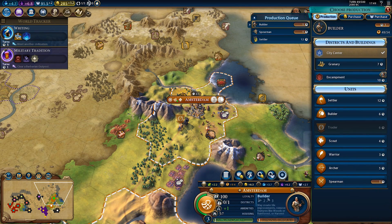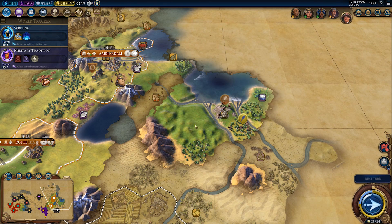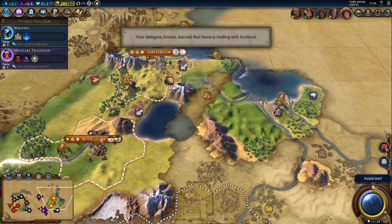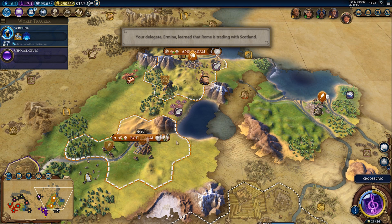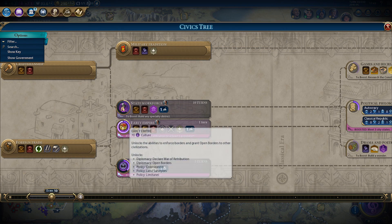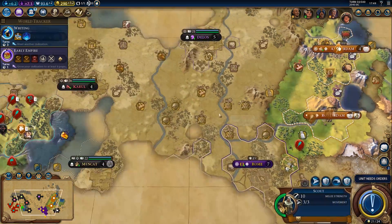Then we'll take one turn to finish the spearman and get started on the settler. We are also about to get six total population on the next turn — that will give us the inspiration. We also got military tradition. Early empire is done — we still technically need a sliver of research, but okay, sure, we can do that.